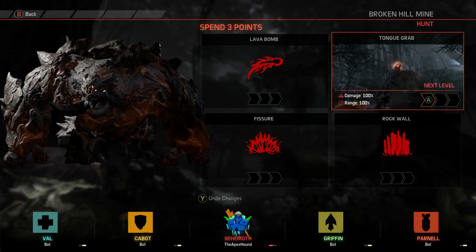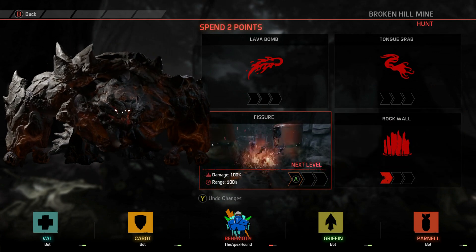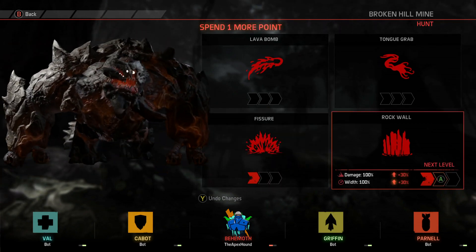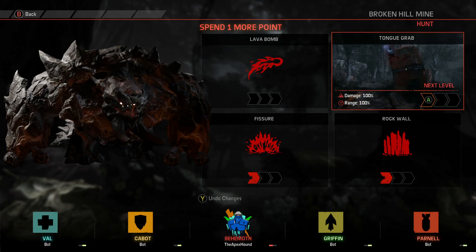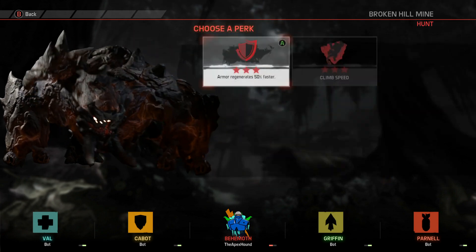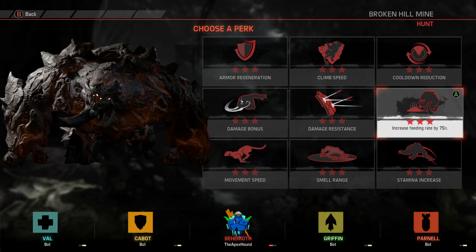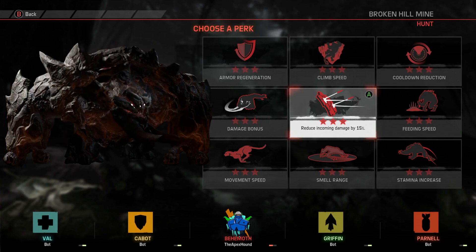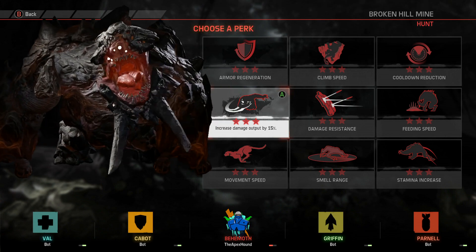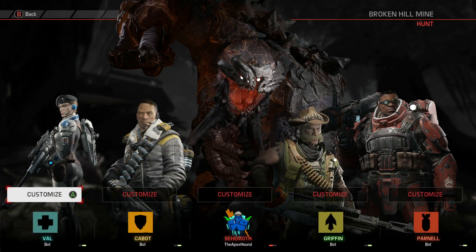Okay, abilities: lava bomb, tongue grab, fissure, rock wall. I'll go one on rock wall, one on fissure maybe. What's the tongue grab - that just grabs them and brings them towards you I guess. And lava bomb is just fire. We'll go one on each of those, just see how it goes. I'm actually gonna go against a couple of hunters we haven't seen Behemoth against, because every match I've seen him against he's been against the new tier 4 hunters. I'll try putting him against some other hunters and see how it goes. Increase damage output - I'll put that on.